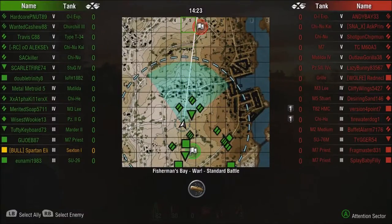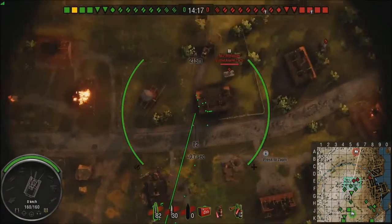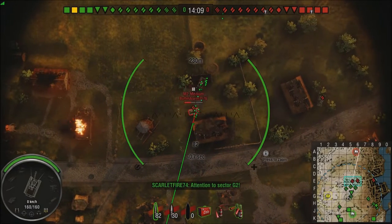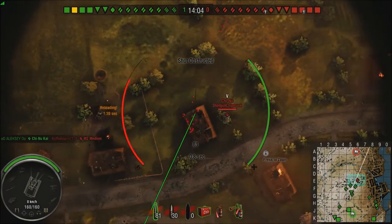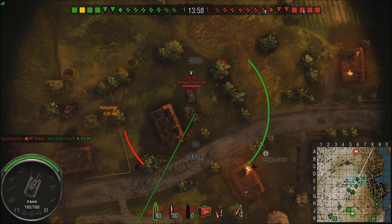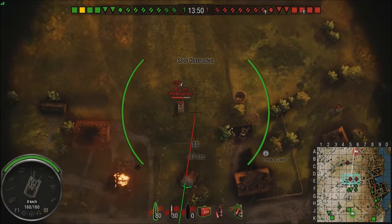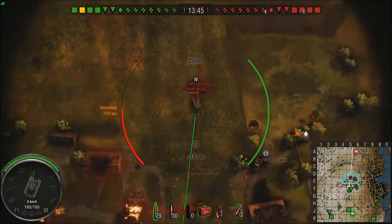Now the Sexton — I've told you guys before, you've probably seen it once or twice, it hasn't been featured for a long time, so maybe the newer people haven't seen it on my channel. The Sexton 1 is an M3 Lee that had the roof cut off and a bigger gun mounted, and the bigger gun is a 25 pounder howitzer — that is a British gun. It's a beautiful little gun. It's super accurate, and it's a pretty decent fire rate as you'll see.